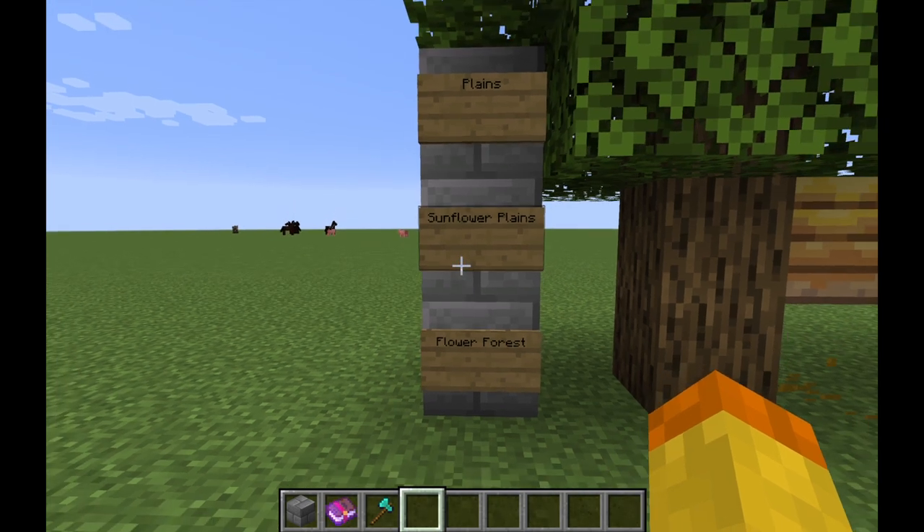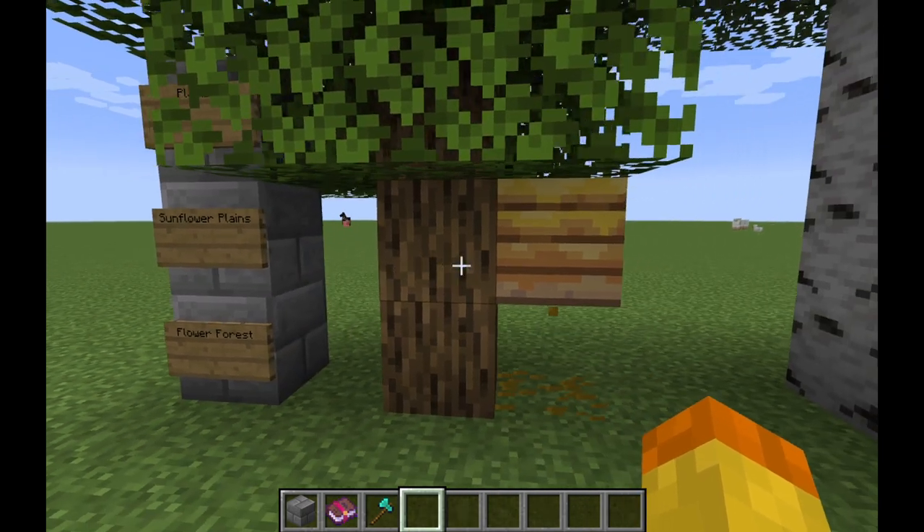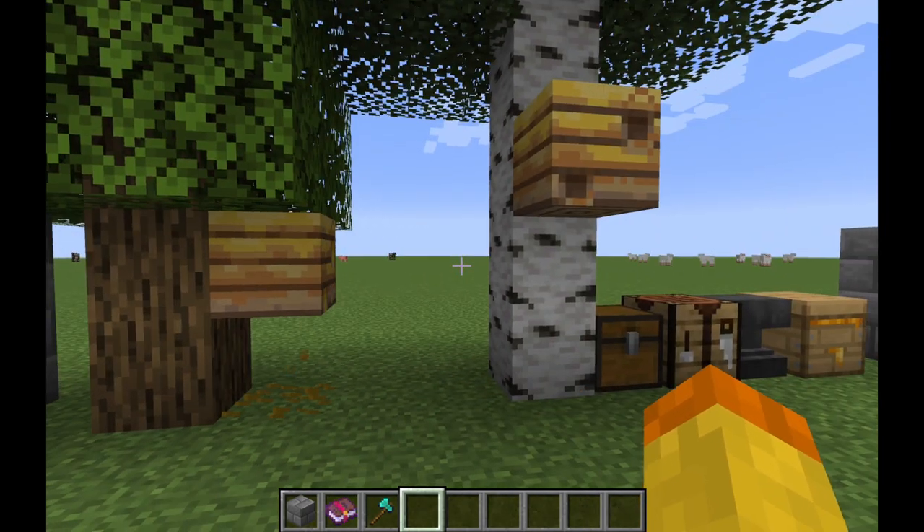Bee nests can be found in plains, sunflower plains, and flower forest biomes. They can be found in either oak or birch trees, and they generate in either tree 5% of the time at world generation.